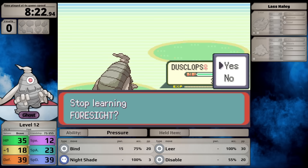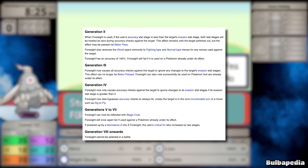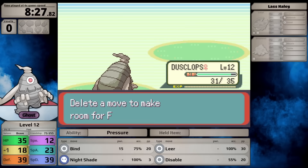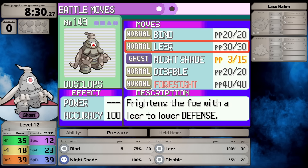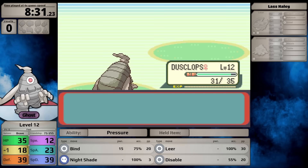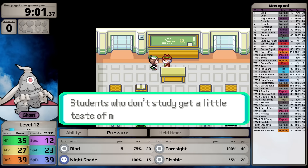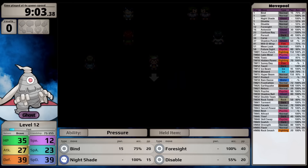I battle optional trainers including Youngster Alan, who has a Zigzagoon and Taillow. I have to use Bind against his Pokemon. While it works on Zigzagoon, Taillow knows Peck which can hit Ghosts, doing way more damage than expected. I actually take an early blackout. Youngster Alan has never defeated me before.